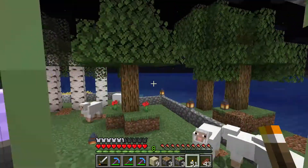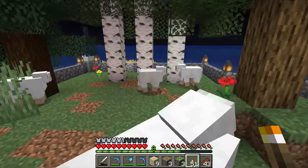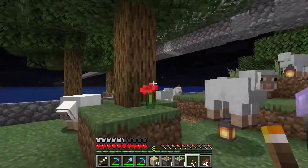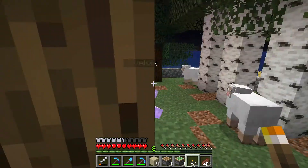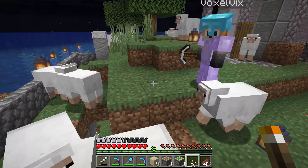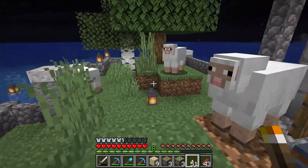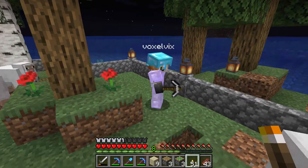I'm trying to keep a diversity of trees here so I can get different wood. That's also something instinctual from my education as a landscape architect — you always want a diversity of tree species so that if one gets a disease, they don't all get wiped out at the same time. I don't think they have fire blights or tree diseases in Minecraft, so it's kind of irrelevant, but it gives the right feel.